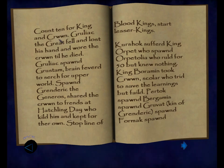Count ten for king and crown — crown is spelled wrong with two W's. 'Gruliak the Great fell and lost his hand and wore the crown till he died. Gruliak spawned Grustem, brain fevered to search for upper world.' You see, the spelling is off — we can see that the Kershok are devolving, getting stupider as time goes on.